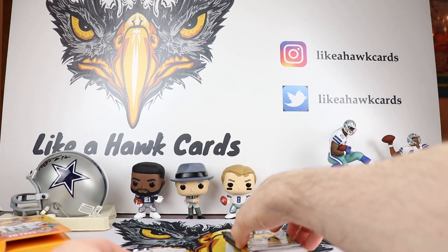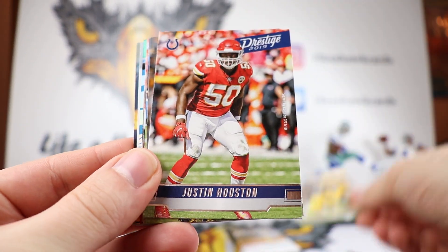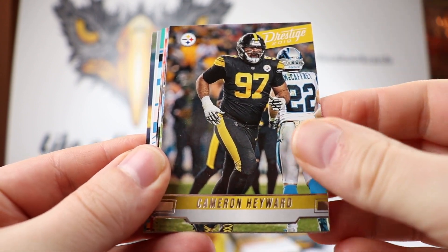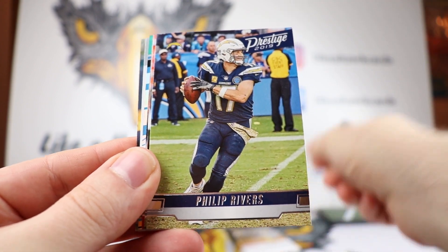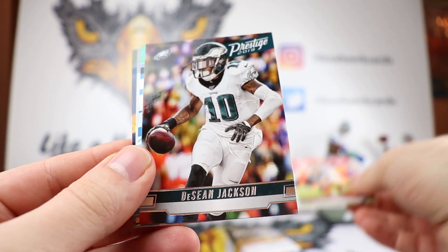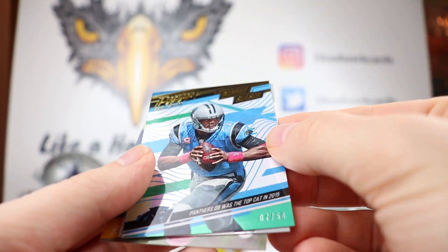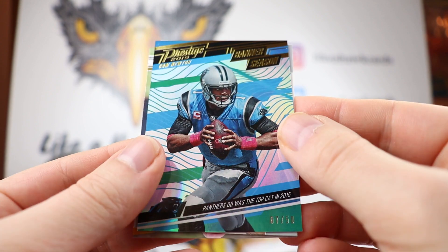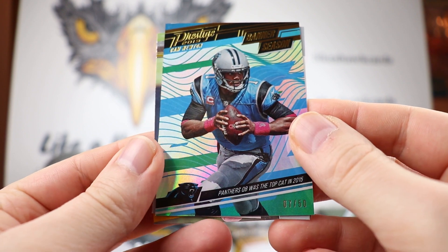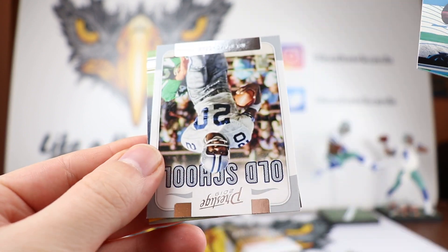We got a JuJu right there, Justin Houston, Cameron Hayward, Phillip Rivers, Jimmy G, and Deshaun Jackson. We have a Cam Newton out of 50 — 7 out of 50 right there. That's pretty nice. He's going a little lower this year in fantasy, but people think he still might be able to do something, so that is not a bad hit.